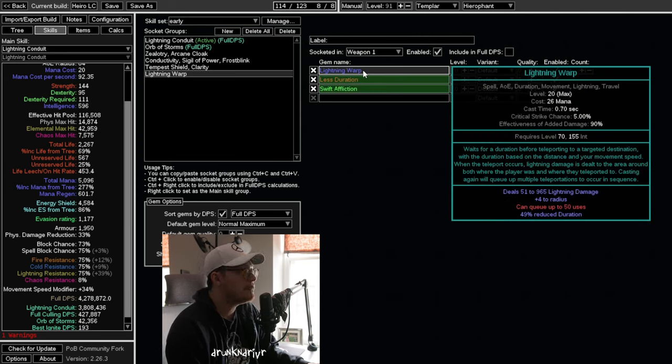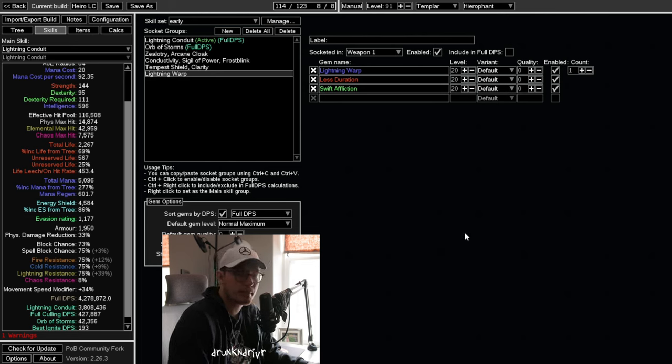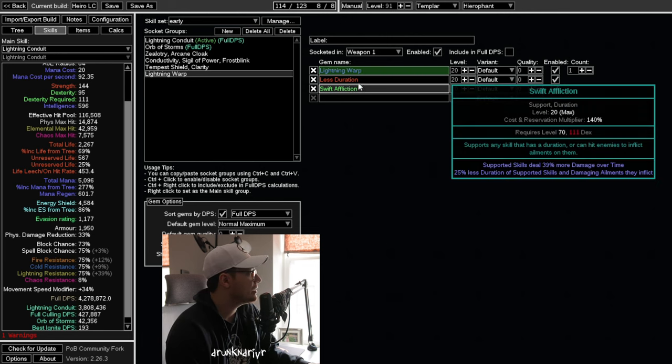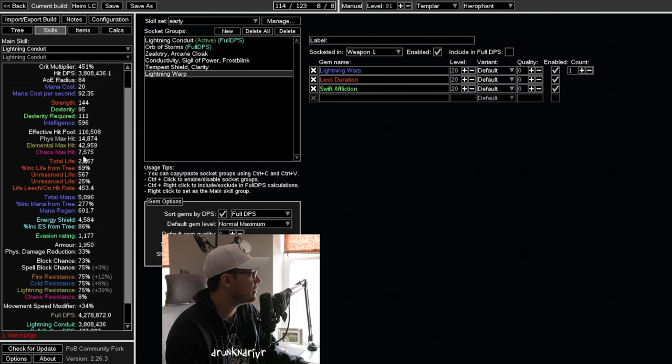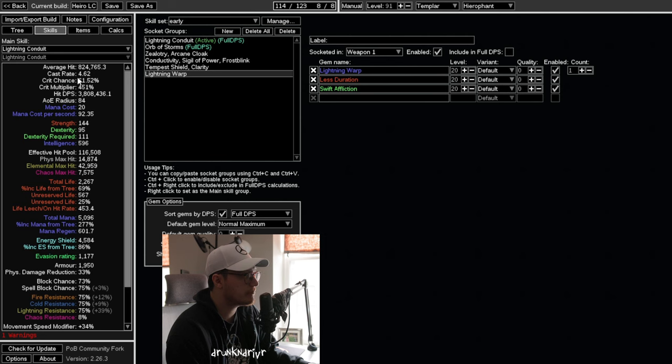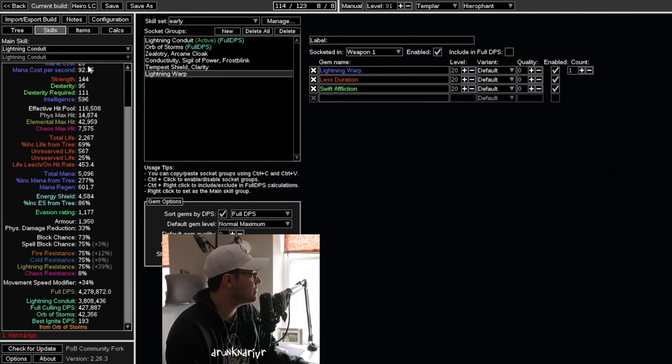Our Movement Skill is Lightning Warp — this is one of the best things about the build. Lightning Warp, Lesteration, Swift Affliction. You're just going to be zipping around flying through maps, shocking things as you go. It makes Lightning Conduit a lot easier. This is the best Movement Skill in the game if you can utilize it — you absolutely should, especially if you have good enough cast speed. Lightning Warp is excellent.